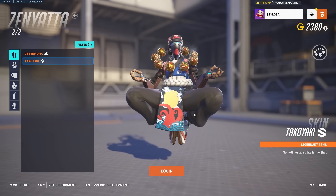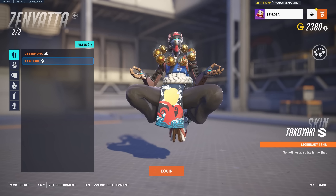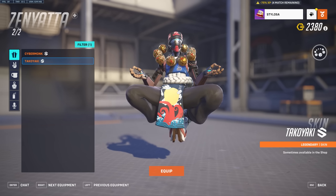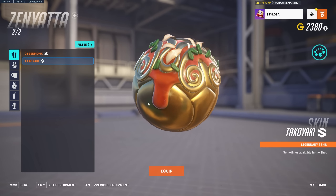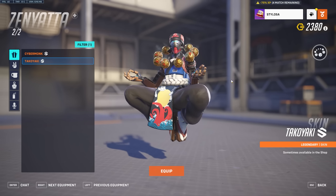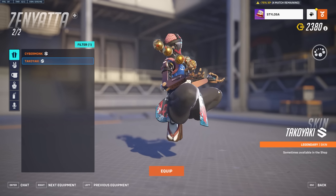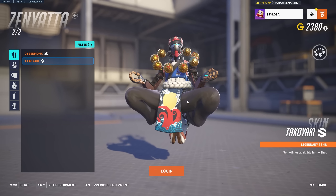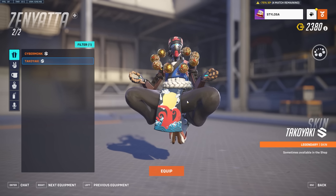Finally, we've got the Takoyaki skin for Zenyatta. I believe he's like a Japanese chef — his balls have food on them, they're steaming. He's absolutely on fire and he is going to destroy you. A really cool skin, but you're going to have to pay top dollar if you want this skin because it's legendary.